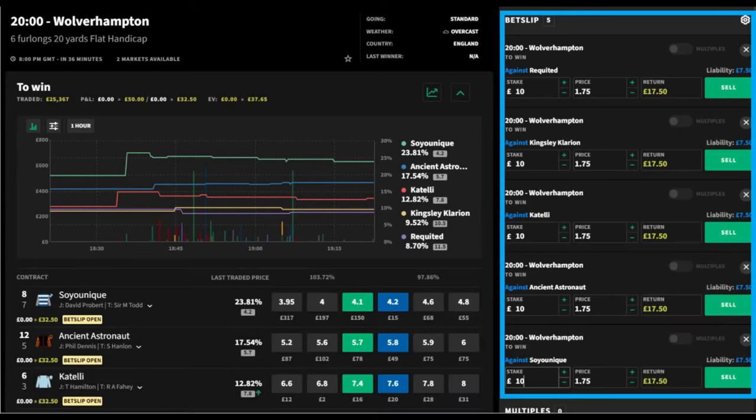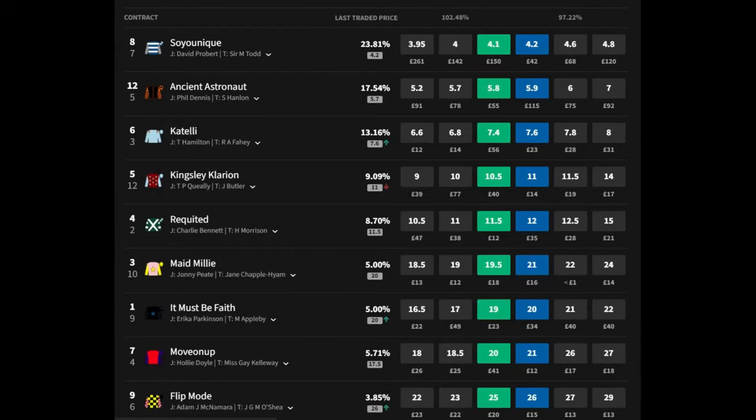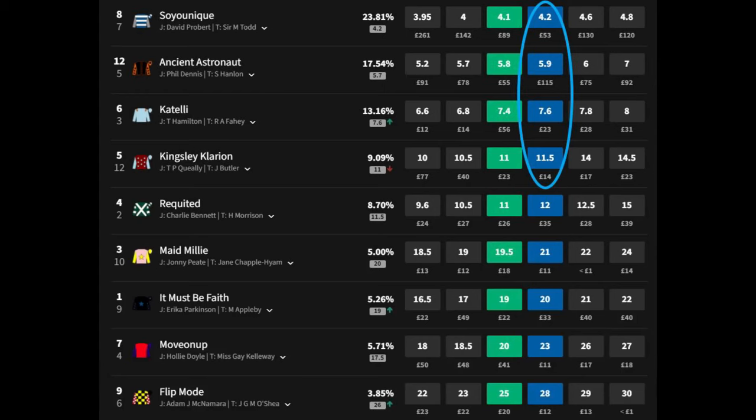The first thing we need to do is look at setting the lay price. This is done by deciding on a few factors: distance of the race, number of horses that are racing, race type, and the spread in the field.